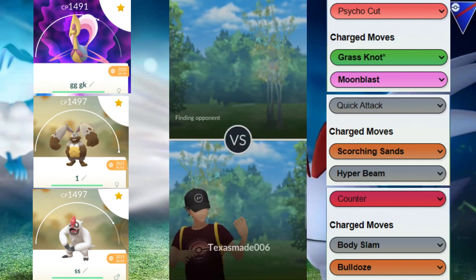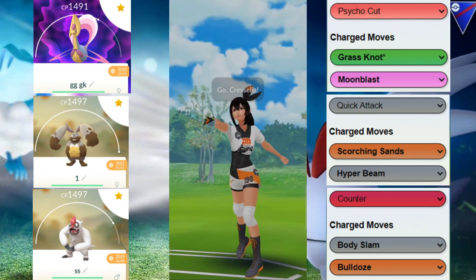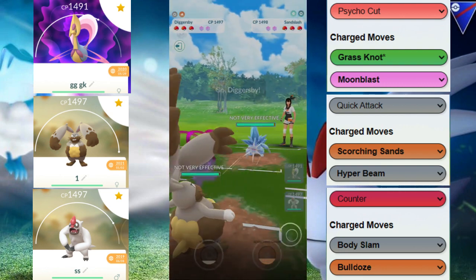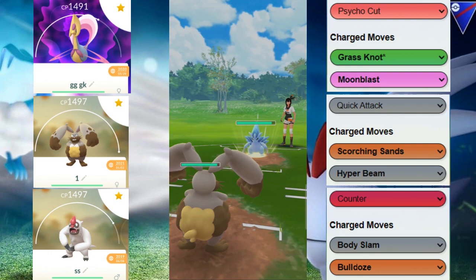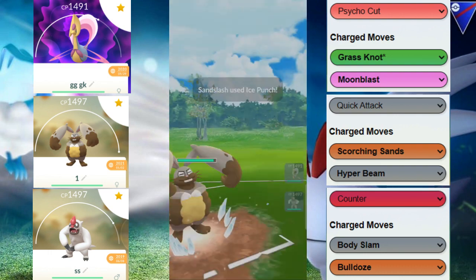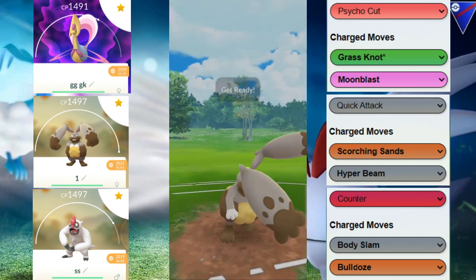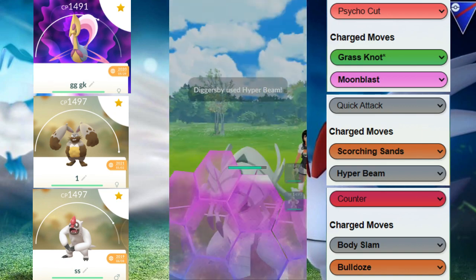Welcome back to another video. We are in the Open Great League featuring a team that is basically an ABB team. We have the Cresselia with the Diggersby and Vigoroth. The Diggersby is trying to draw out Medichams — that's pretty much the goal of it, because the Cresselia has a great matchup against the Medichams.